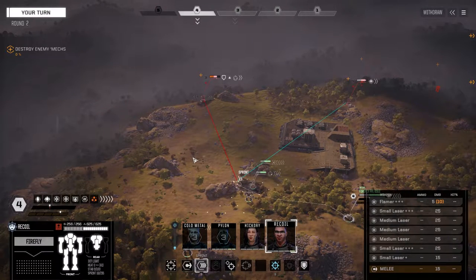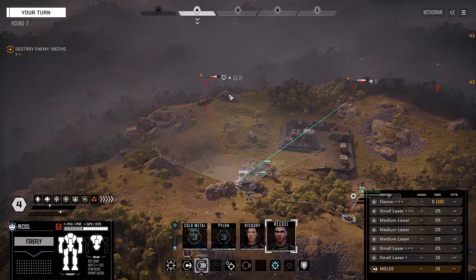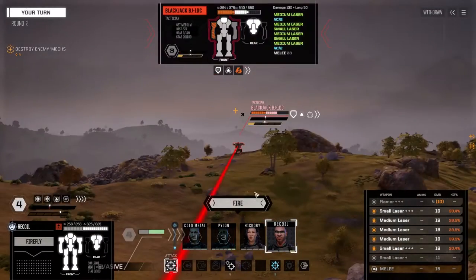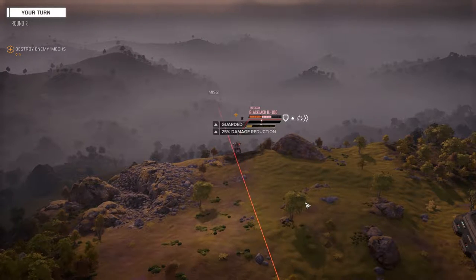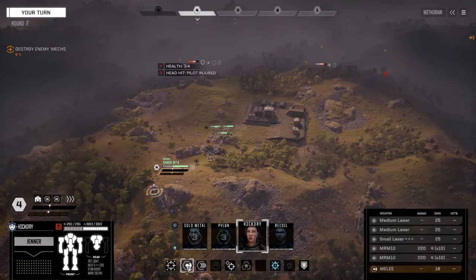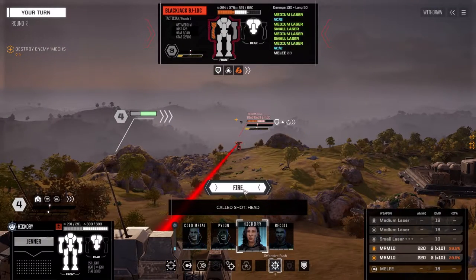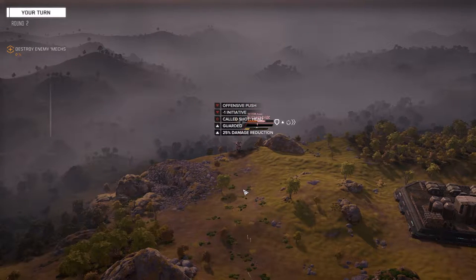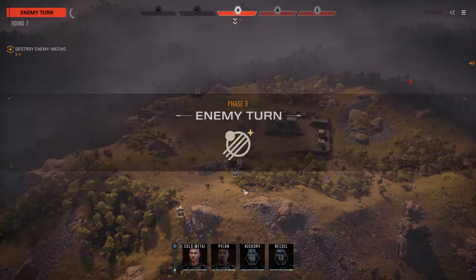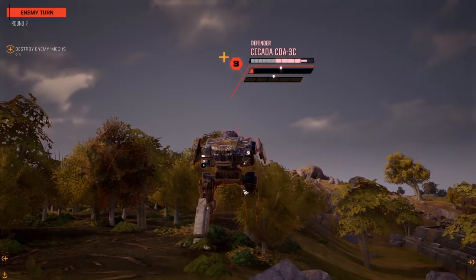Let's get in over here and fire on this guy. We're going to try to take him down — oh, that was a head hit, nice! I want to push this guy back a turn. Let's go for a headshot and fire everything. Not really expecting a headshot, but we just want to push him back a turn so we can get our other two mechs on him and kill him — or at least do some serious damage.